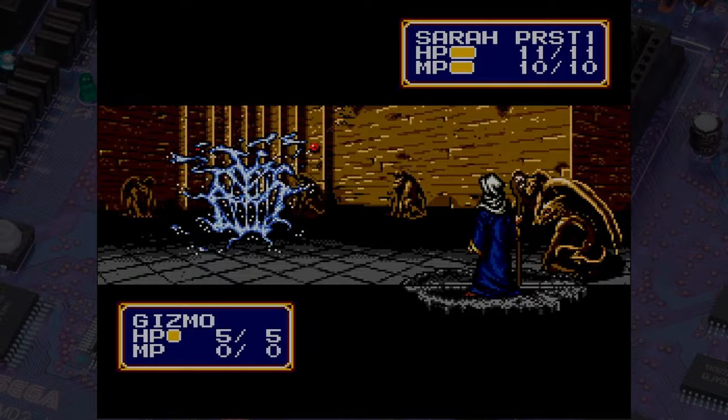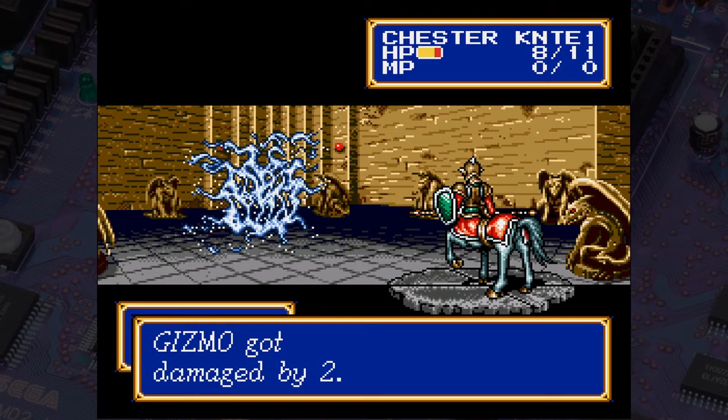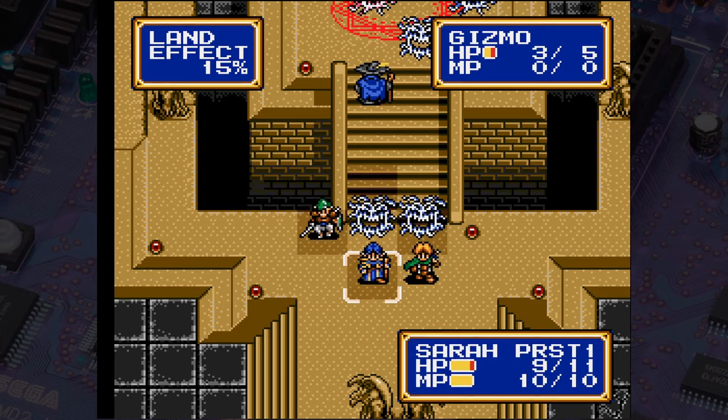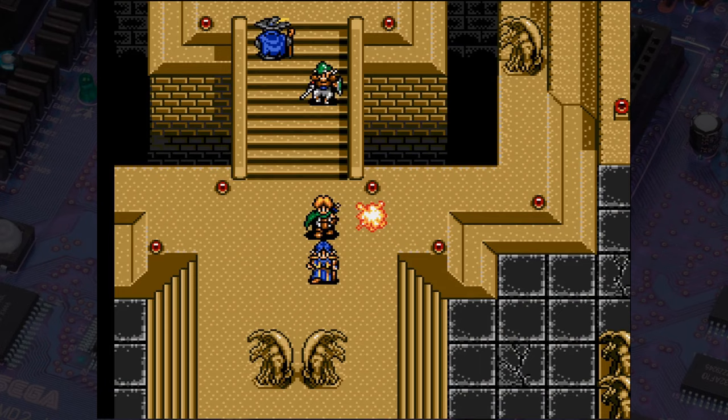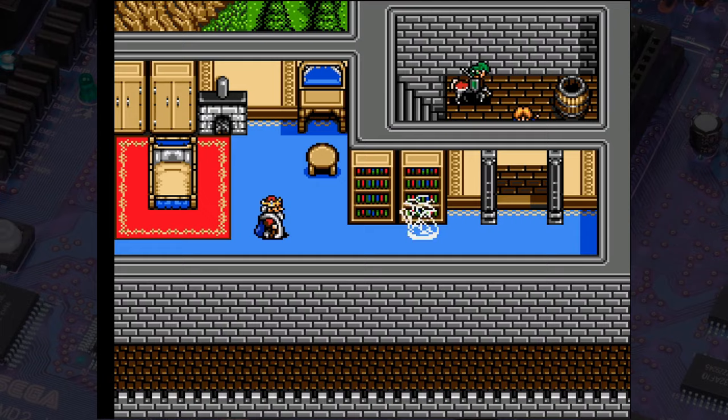You'll notice right away that even on normal difficulty, Shining Force 2 is noticeably tougher than the first game. You can always brute force it by using egress to leave fights and start them over to grind a bit if you want to make it easier. Bowie and company take out all the smoke monsters led by one called Gizmo and then head back to the castle. The king has gone nutso and knocked out the princess. Astral casts a spell on the king, removing an evil spirit that possessed him.